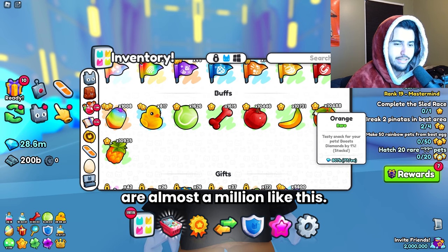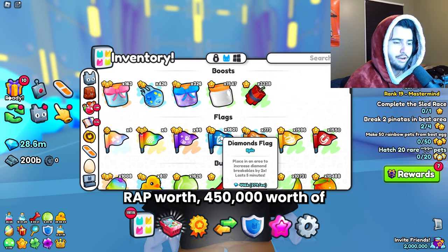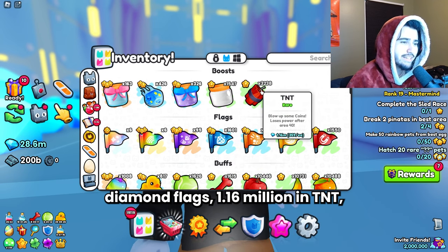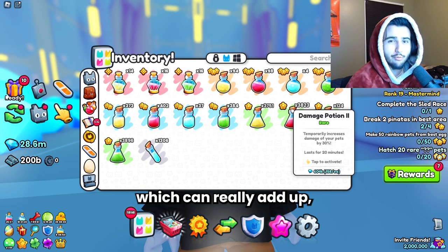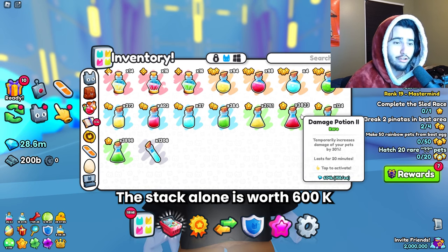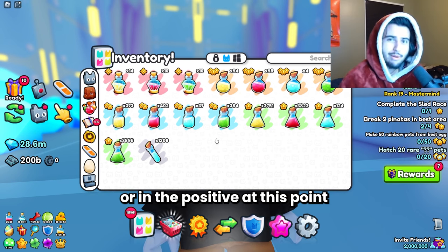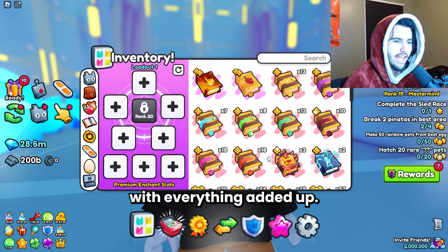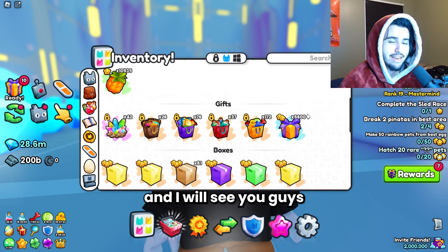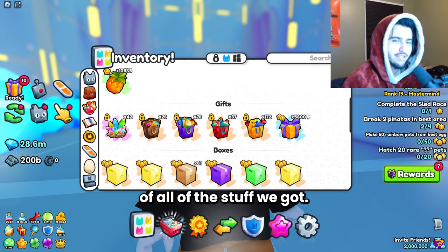Each fruit type is almost a million — the oranges are 807,000 wrap worth, 450,000 worth of diamond flags, 1.16 million in TNT — as well as the potions, which can really add up when you're getting so many. This stack alone is worth 600k. I'm not sure if we're in the negative or positive at this point with everything added up, but honestly I think it could go either way. I'm going to finish opening the rest and I'll see you guys for the official valuation.